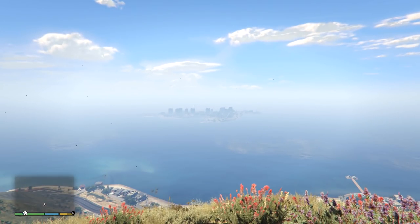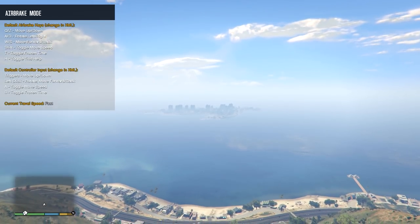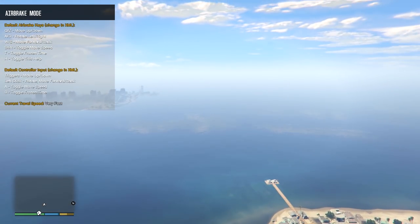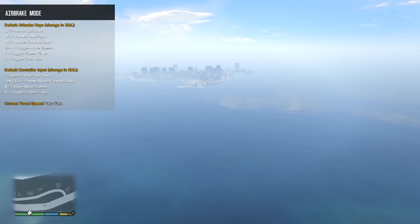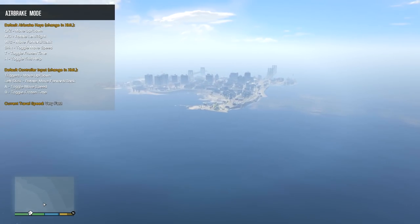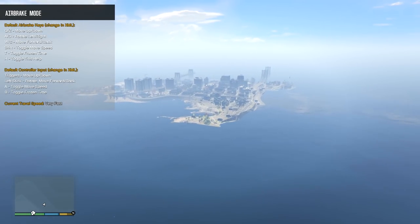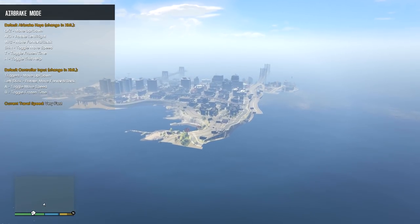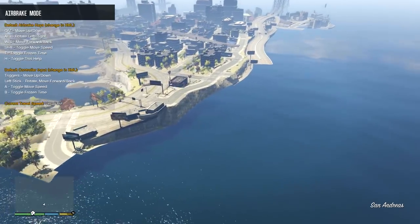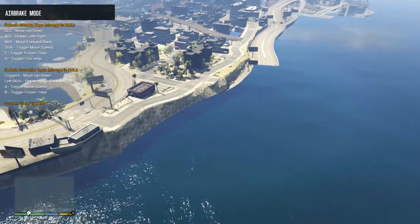I'm not going to do anything fancy with a helicopter — I'm just going to fly over using the air brake mod and have a look. This is part of, I think, the first island — I think it's called Algonquin. I really haven't played GTA 4 for a while, but you can see there's a lot of stuff missing even on this first island.